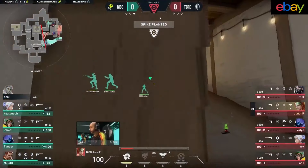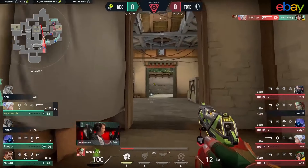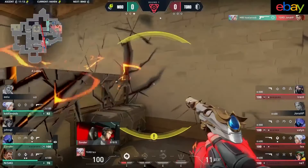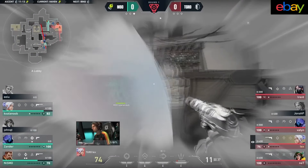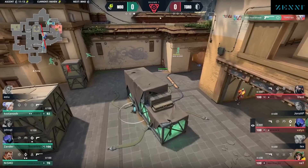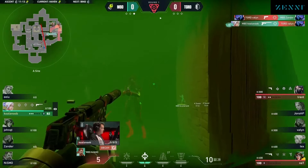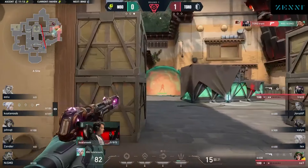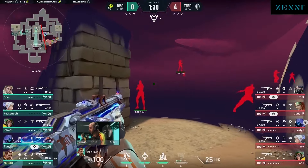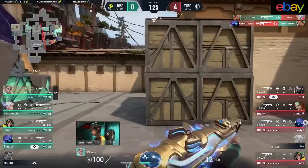M80 on top early and looked to be steamrolling towards the finish line, but then the guard pulls out all the stops. A little pistol round sneakiness getting up into B window already. A little bit of trouble with the trailblazer. The stove's hot — don't touch it. He got shoved onto it with no way to get off, like a fly trap. The guard just rolling through right now — all of them still standing, except for Jonah P, who's finally got taken out by Koala Noob.